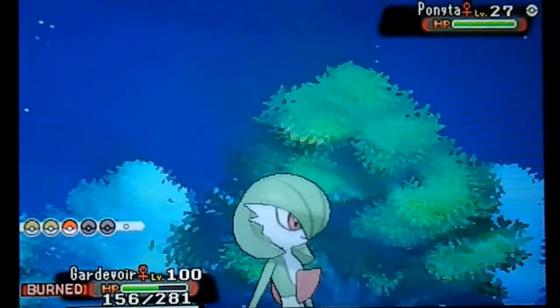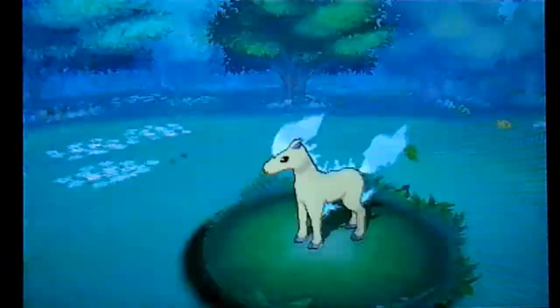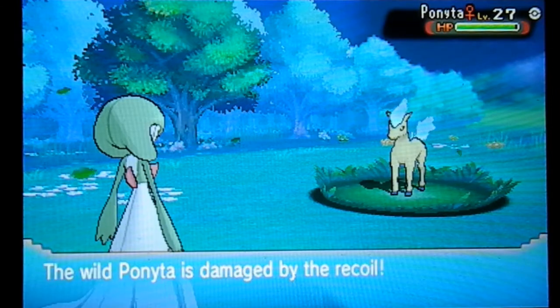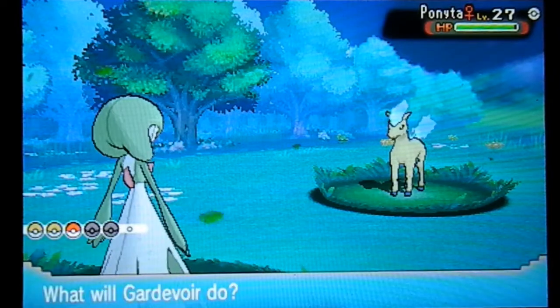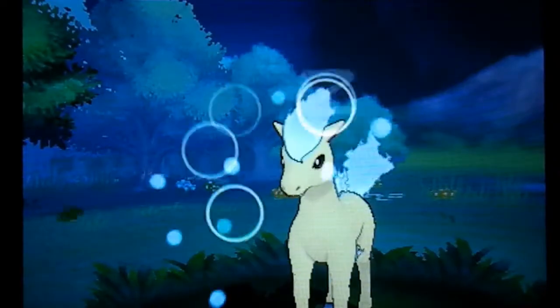I'm scared that this has Double Edge, so we're gonna put it to sleep. It avoided the attack — and there is the Double Edge. We want to put it to sleep; we cannot risk it killing itself. That's why we're not going to False Swipe. That was my biggest fear throughout this whole hunt — coming up with a shiny that has Double Edge. At least we got the Hypnosis off.